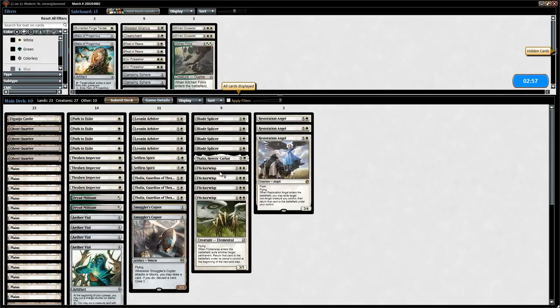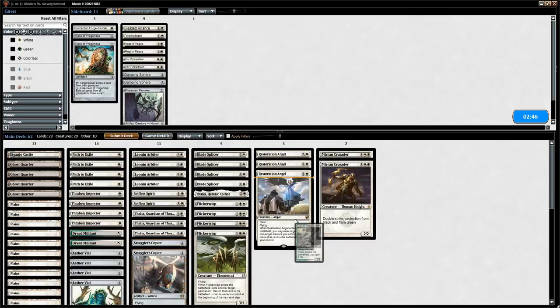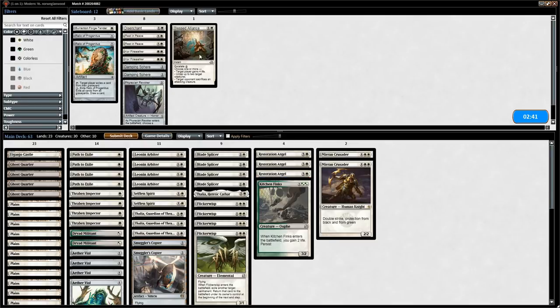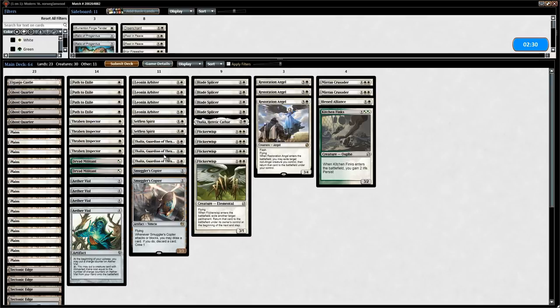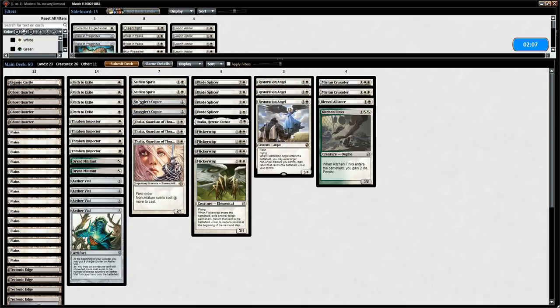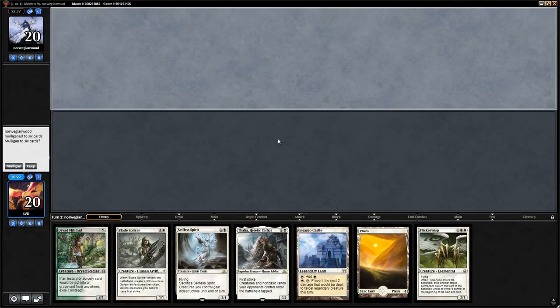On to sideboarding against Mono Green Stompy: Mirran Crusader is awesome, Kitchen Finks is good, Blast Zone has some merits though not amazing. Our best cards are our flyers. Leonin Arbiter seems poor here, and Thalia is also pretty bad in this matchup though at least it has first strike. We cut the Arbiters and bring in Crusader, Blast Zone, and Kitchen Finks.